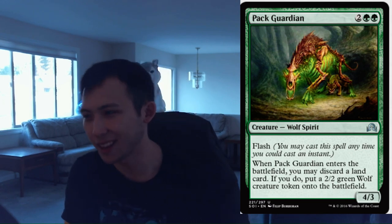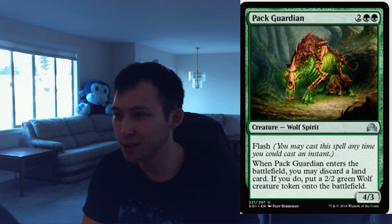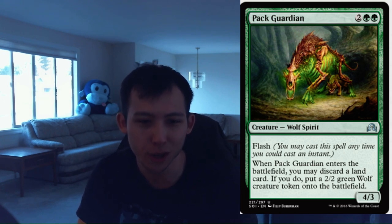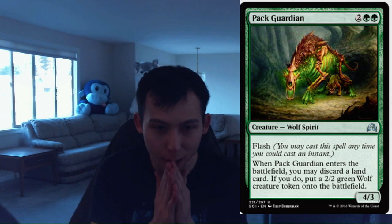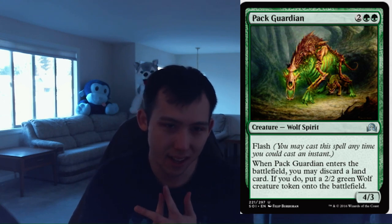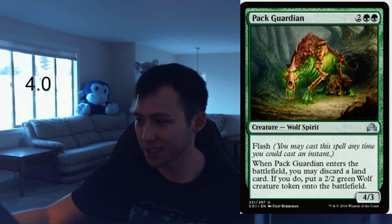Speaking of wolves, I love this card — Pack Guardian. 2 green, 2 colorless, 4-3 wolf spirit with flash. That's pretty good standalone — 2 green, 2 colorless for a 4-3 flash I would rate at 3. When it enters the battlefield, you may discard a land card; if you do, put a 2-2 green wolf creature token onto the battlefield. So you're discarding a land and you have a 4-3 and a 2-2, both at instant speed. As far as green cards go, this is one of the higher power level ones — you're not going to find many better green uncommons than this. It packs a punch, brings a friend, and it's flashable. The double green is a bit of a hindrance, but if you're playing green this is way up there. I'm going to give it a 4.0 — this card is just all value.